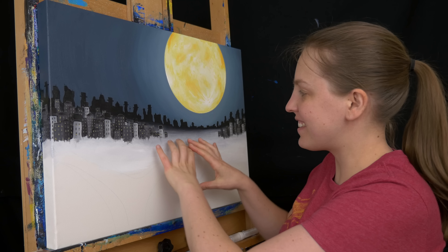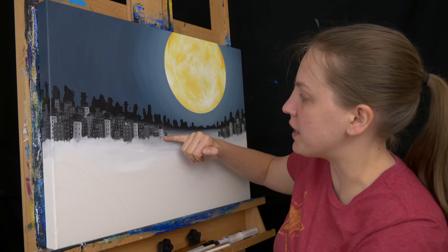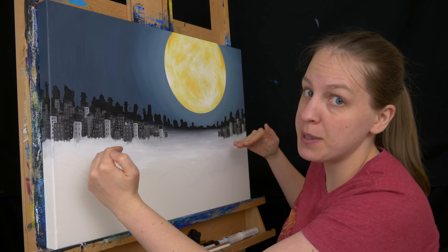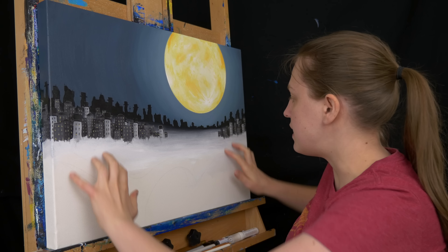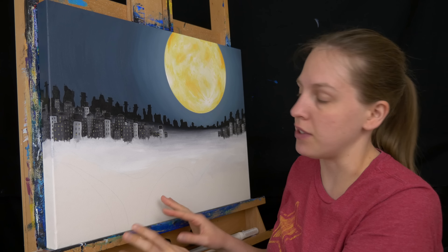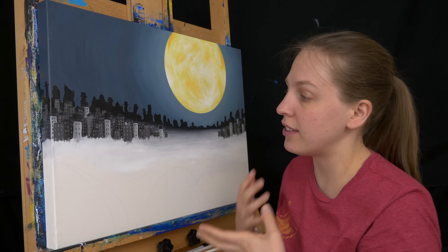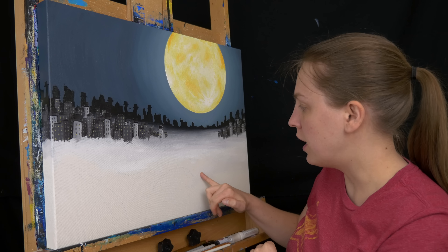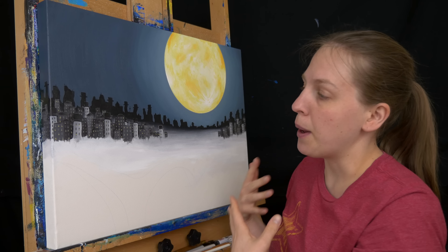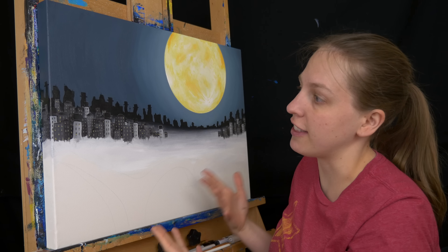With that all done, I can start to add this final layer of fog on these buildings back here. I'm going to draw a chalk line of where I want it to go up on top of these buildings, and then paint downwards, doing some of the same whites and blue grays into the rest of the piece to cover it all with that fog. I'm going to make a lot of that paint so I can save some for later to cover the base of the bridge, the base of the tower, and all of the pieces.